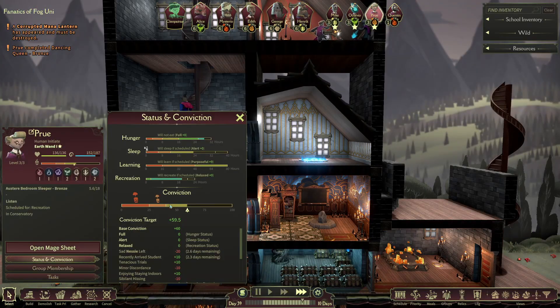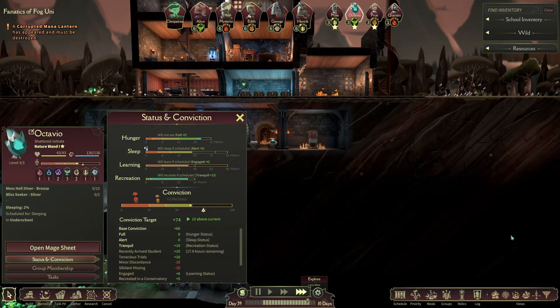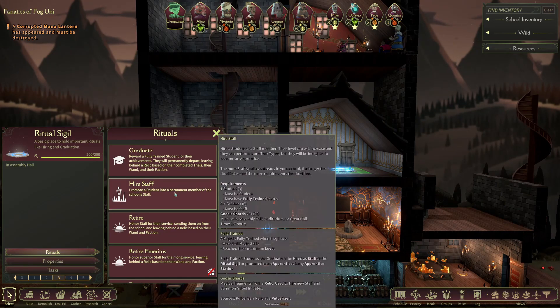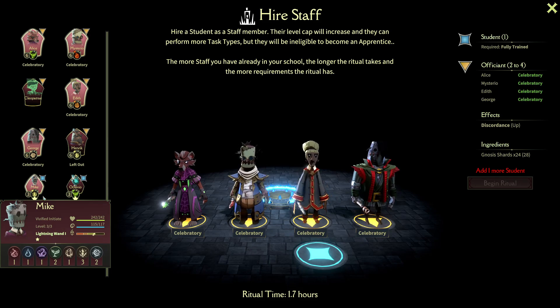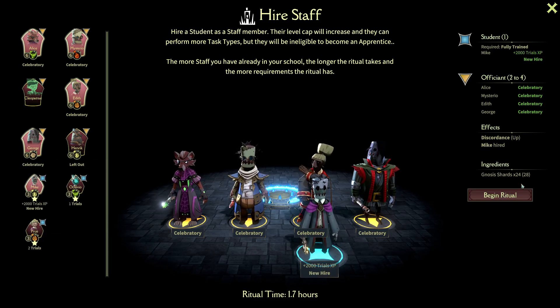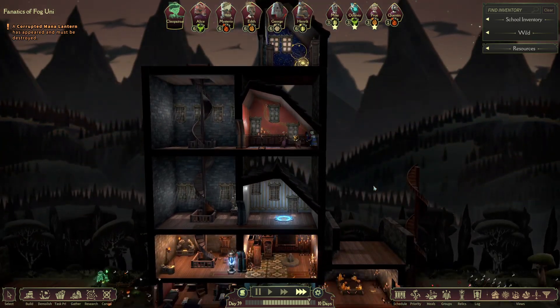Prue got Dancing Queen. We can go ahead and get rid of Octavio — no point in keeping him up and running. We can probably hire two now, good old Mike. We might as well before he starts getting a little antsy to get out of here. 24 — jeez Louise. We'll wait until the morning so we don't mess up their recreation time.